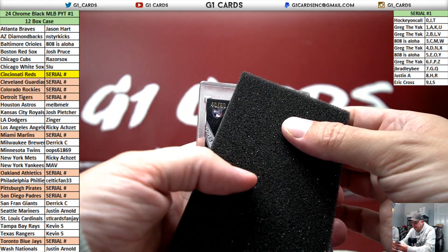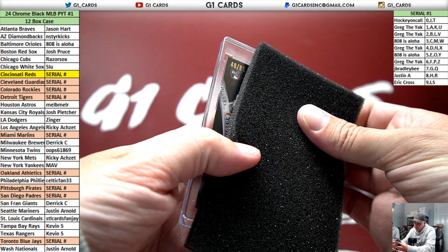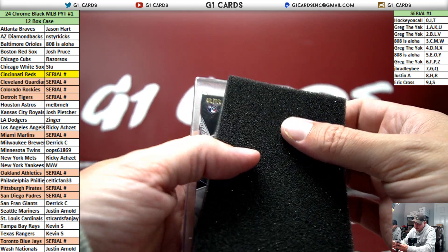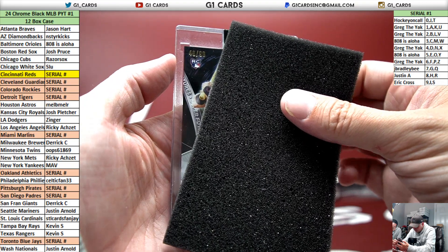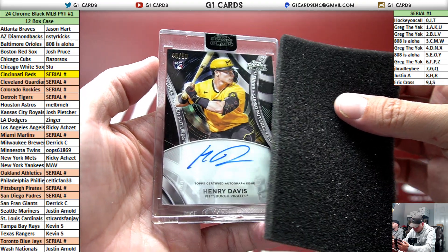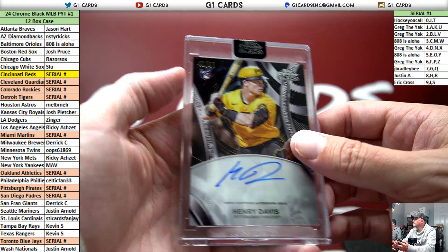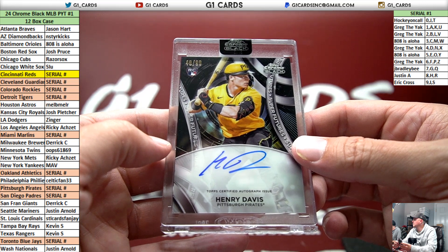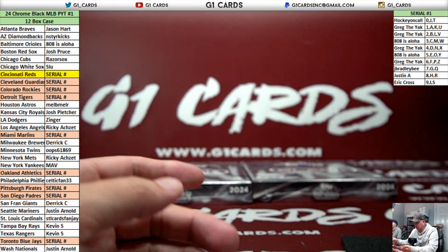Out of 99 — Future... Are they Super Future? Yeah, Super Future's the — maybe that one. Henry Davis for the Pirates, for the nine spot. It's nice that they're all on-card though, you know?